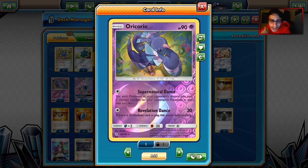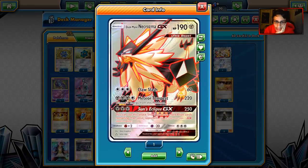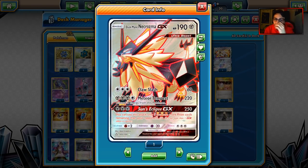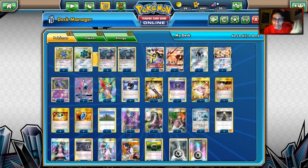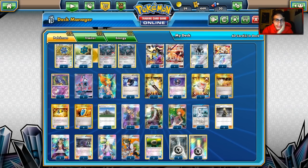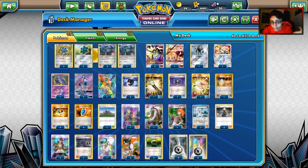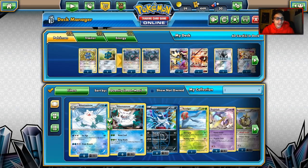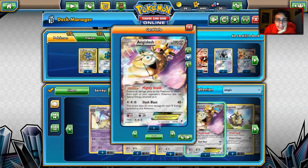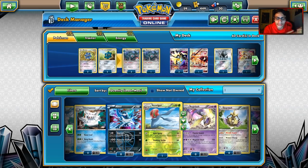We play one Oricorio mainly because Night March is a threat, and this deck has an awkward Night March matchup. The tankiness and Psychic Resistance is useful against Pumpkaboo and Mew, and Oricorio will come in handy. We don't play Karen, so Oricorio is our guy. We play two Tapu Lele with Wonder Tag, and that's it for the Pokemon. Other tech options include Aegislash EX, but Hex Maniac is so popular I don't think it's the safest expanded tech for Metal types.